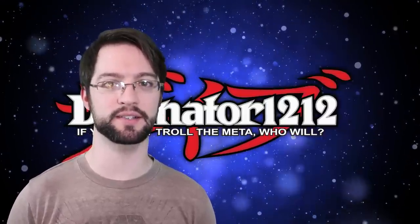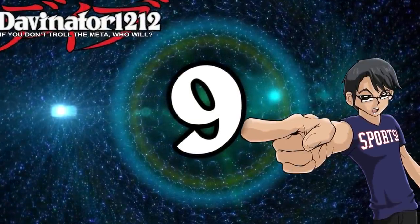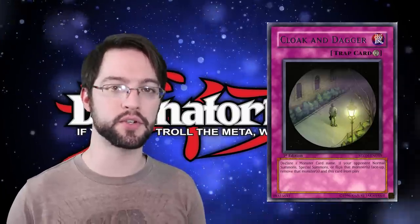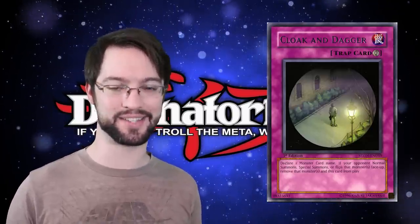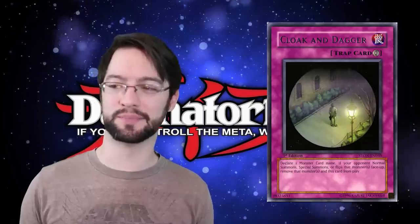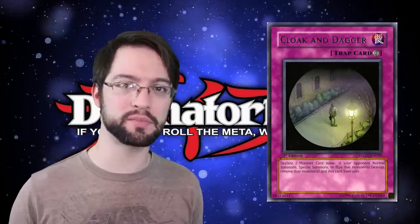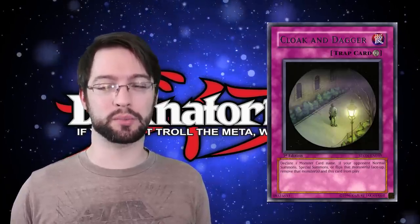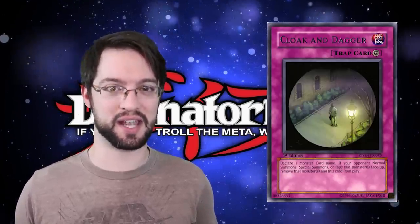Number 9 is Cloak and Dagger. Here's a card I forgot existed. Cloak and Dagger is a continuous spell that says you can declare one monster type, and if your opponent would summon that monster, you can banish that monster and this card. It's kind of a more aggressive Prohibition, but it only works once. I kinda like the card — it's a neat little floodgate. This set's certainly a GX set, so Cloak and Dagger — it's a neat effect, it's certainly a weird effect.